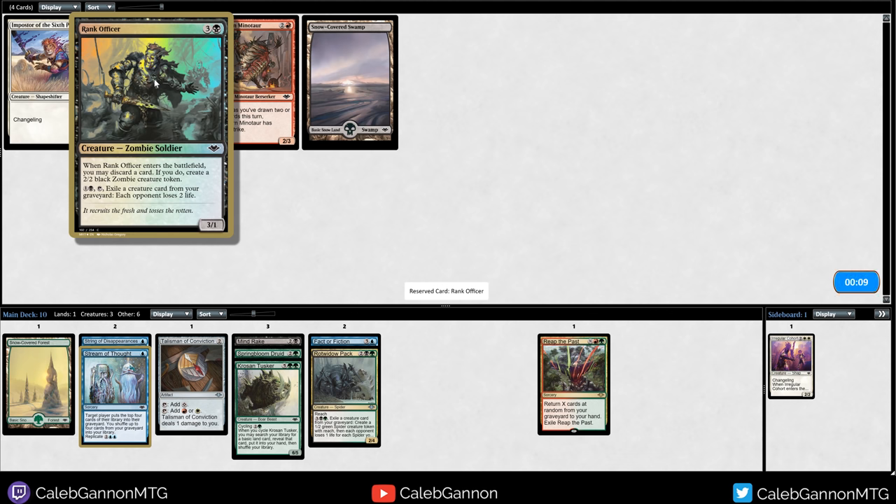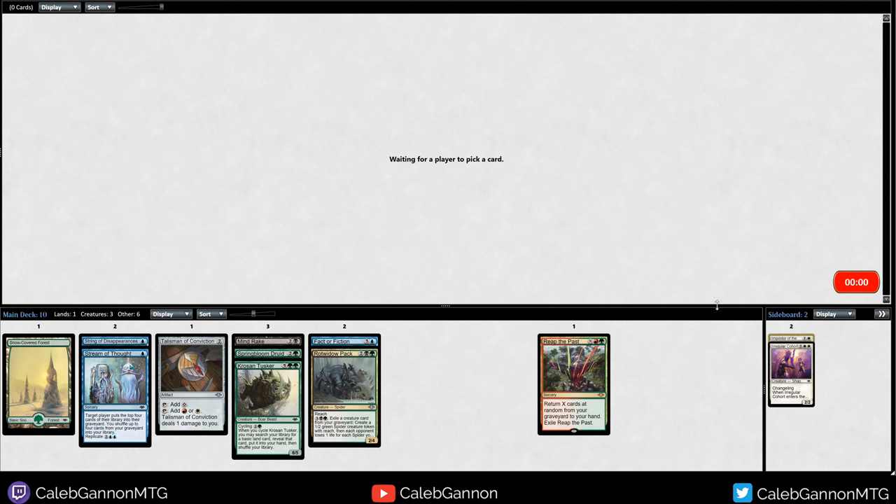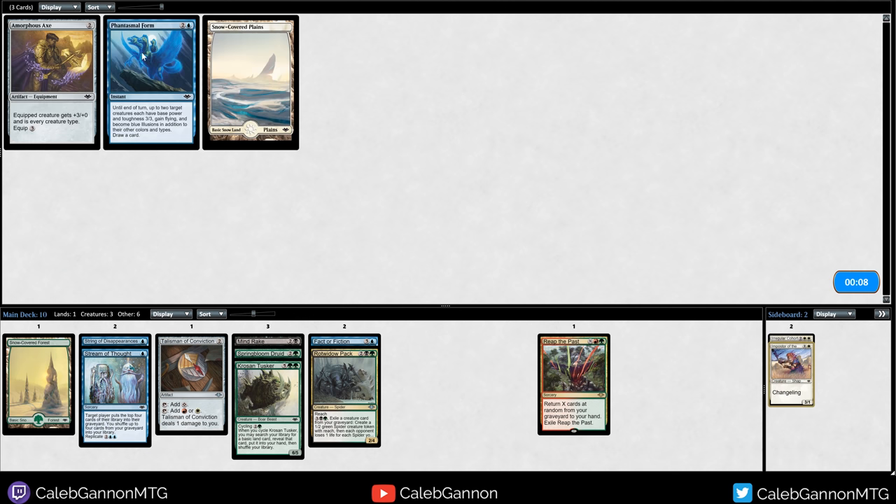When it enters the battlefield you may discard a card - if you do make a zombie, and then it reanimates a creature card from a graveyard. I'm not in love with that. I'm just going to take the Changeling in case we end up with a Sliverlord or something.